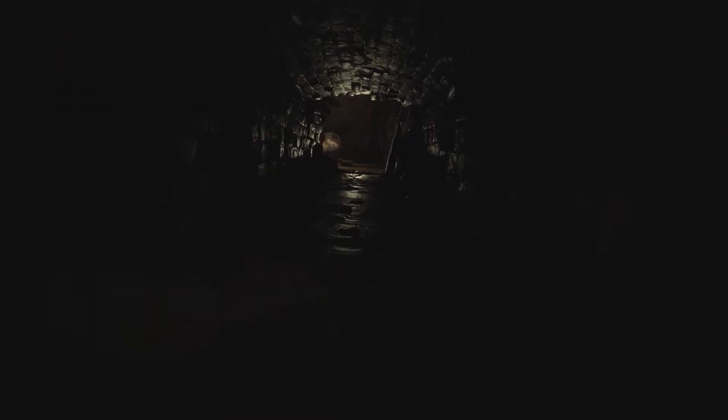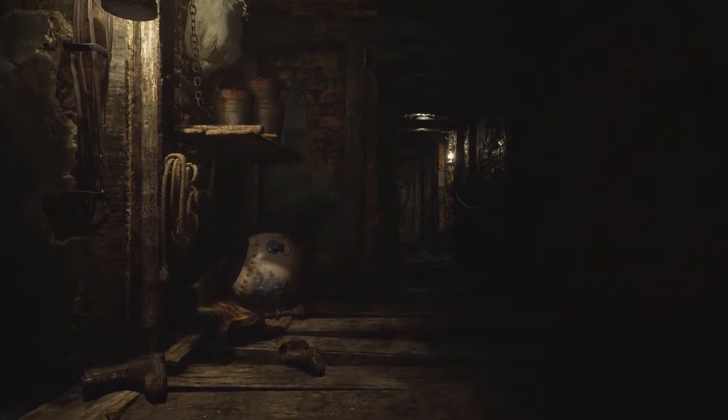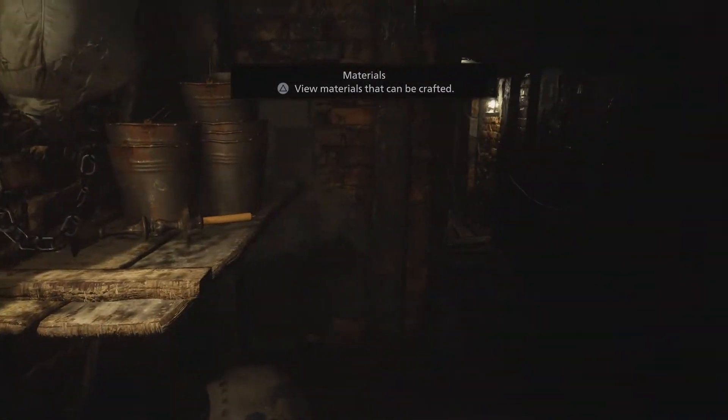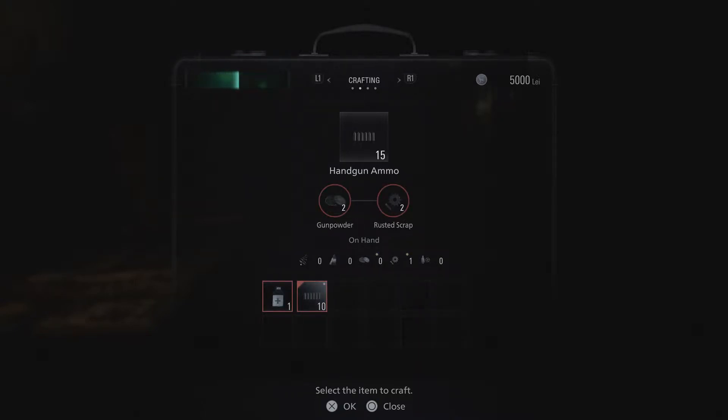Opening things up, going through a passage. There's a name plate — 'Flames of the Harvest' — and a creepy painting. Going through here, crawling. We've got some rats. Can't shoot all of them — got them. There's wasted scrap, don't know what that's for. New materials that can be crafted. Let's see crafting — ammo! He can make ammo from gunpowder and chemicals.